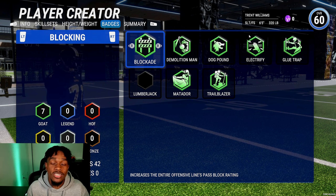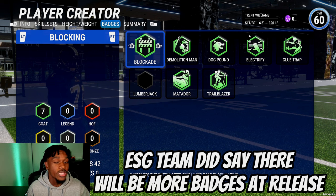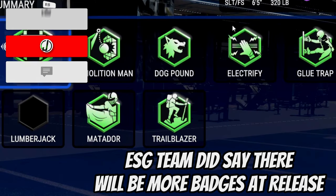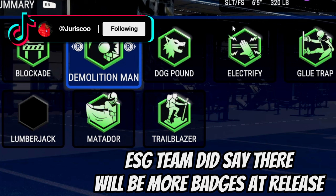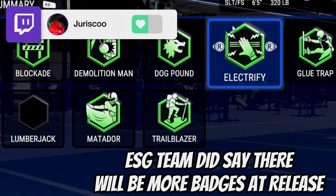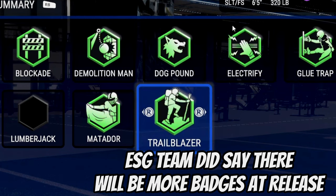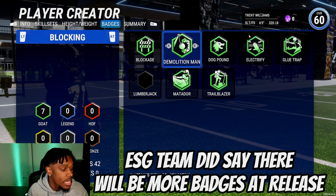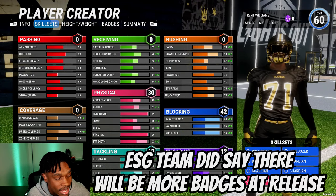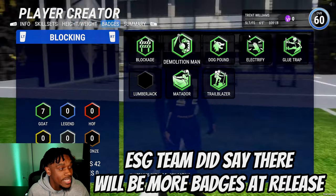Now hopping into the badges. With 97 blocking across the board, he basically gets everything at Goat tier — 42 available upgrades. He gets Block Aid, which boosts pass blocking; Impact Block, which boosts the entire offensive line's run blocking; one badge that increases beast vulnerability after a highlight play; Glue Trap, which increases run blocking rating; and another that boosts strength during run blocking, and one more for pass blocking against defenders performing a bull rush move. He effectively gets plus six to basically all his blocking stats, bringing pass block, run block, and impact block all up to 103.